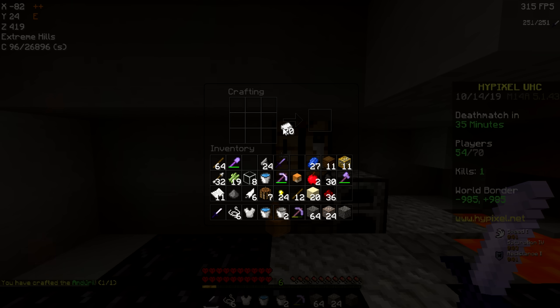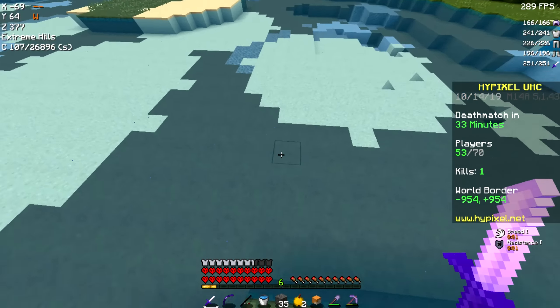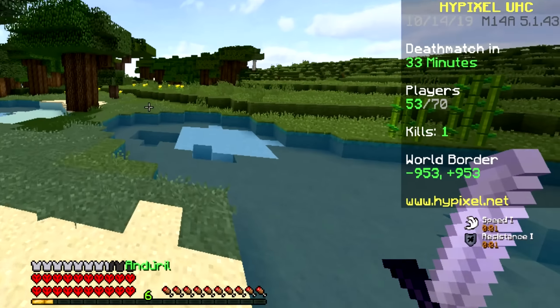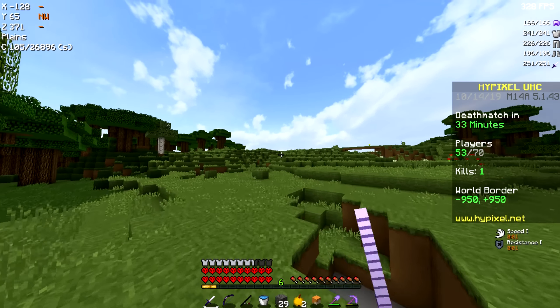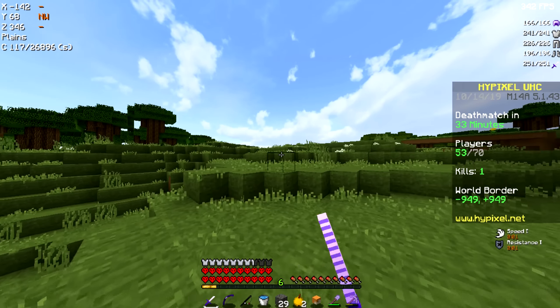We should probably make our iron gear before we actually get back up here. Alright, so we're on surface. As you can tell from the bottom right of my screen, as we hold this Andriel, we get speed one, resistance one, and it's permanent. So as long as we hold this, we'll get speed one and resistance one, which is kind of broken. And there's still 53 players left, so we're probably set to get this win.